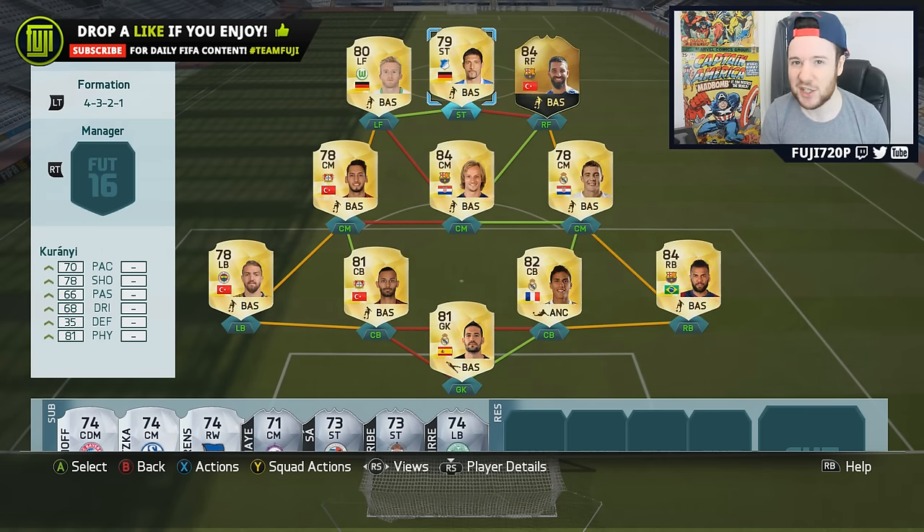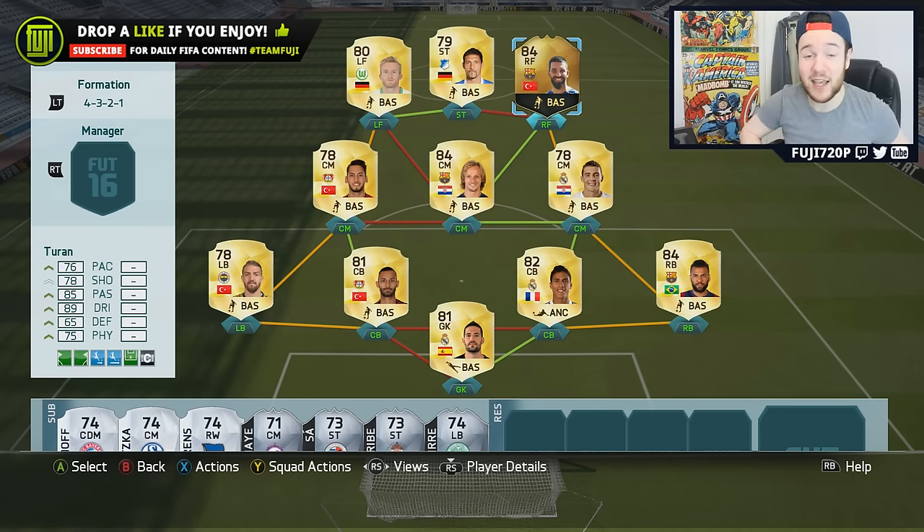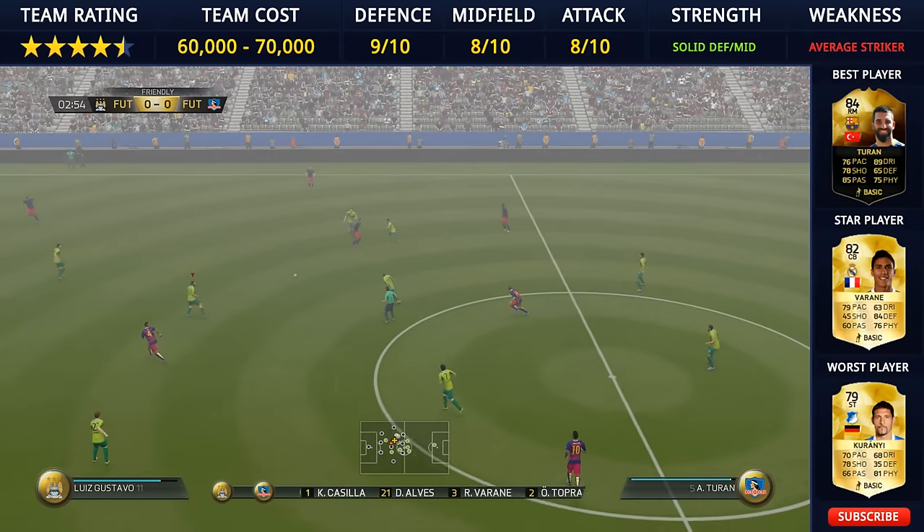We've got Rakitic in there, Kovacic, and then these two up top which I said maybe change. You can score a lot of goals with the side but Kuranji — not a lot of you will like him. All you've got to do is have a hyperlink because Calhanoglu's got hyperlink so you don't need anyone else linking to him. Left forward and striker — you guys can decide that.